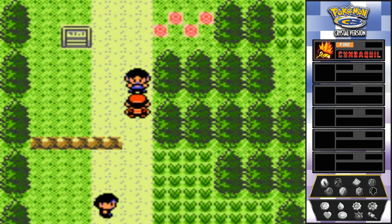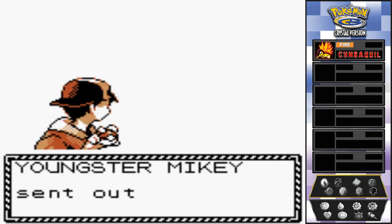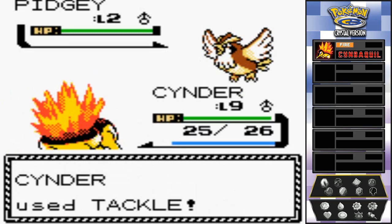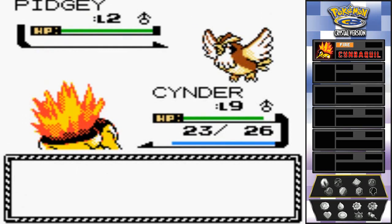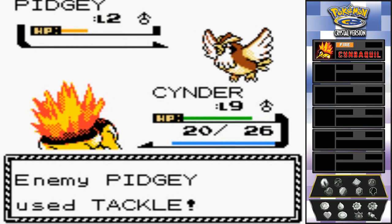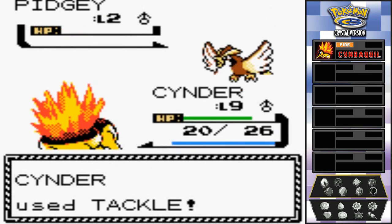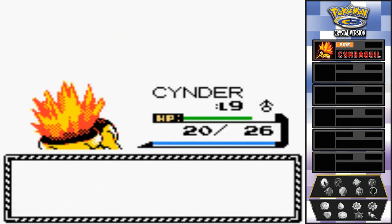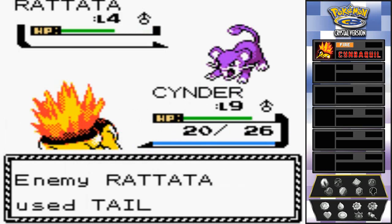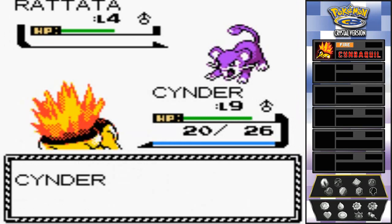Right away another trainer spots me — Youngster Mikey wants to battle and comes out with a Pidgey. That's why Joey lost to him — a level two Pidgey! Come on Cinder, this is exactly why I want the Ember move — we miss a lot with tackle. Eventually we stop missing and we are close to level ten. He loses because of the numbers game — nice job Cinder!